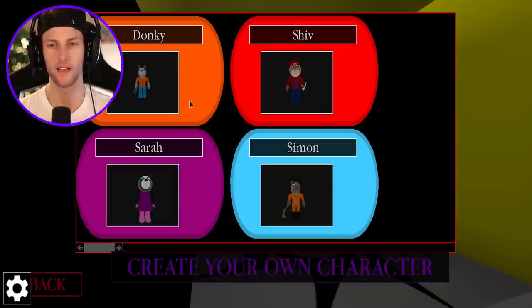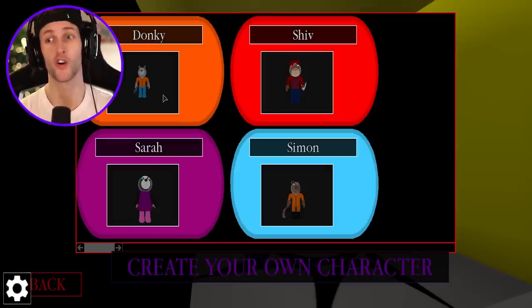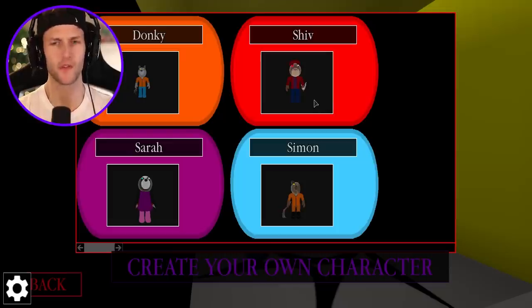So these are the NPCs that we're going to be running from. We got Donkey. Donkey's got a machine gun in his hand. That's pretty insane on its own. Or should I say it's pretty hectic? We also have Shiv.